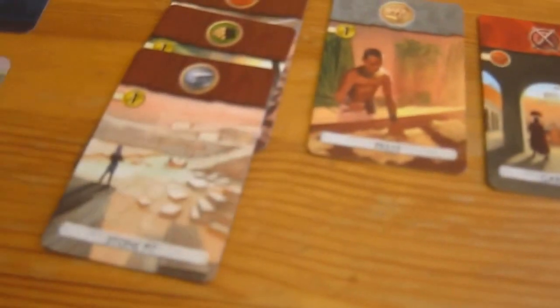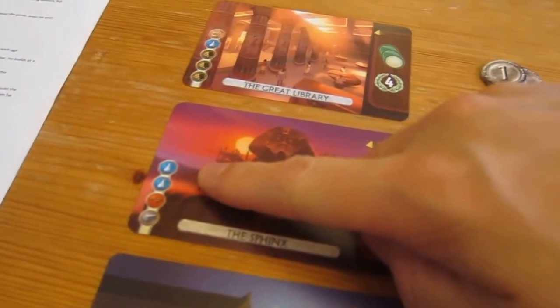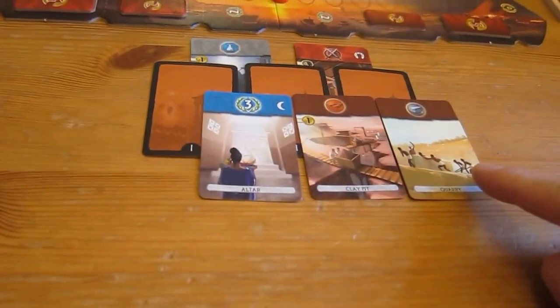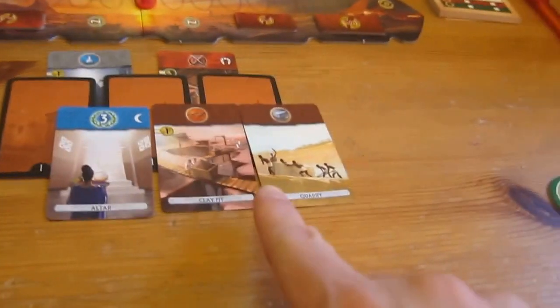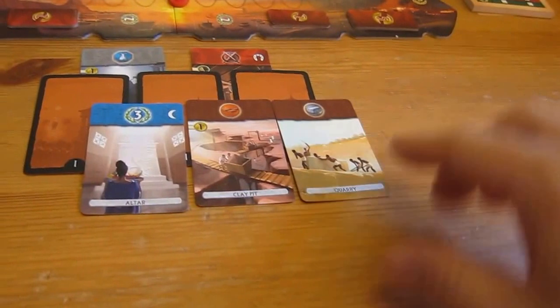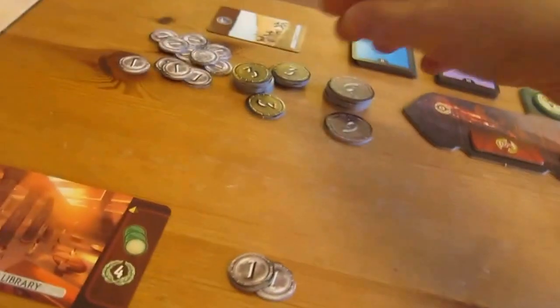Now I've got stone, wood, and bricks. Here I need stone and bricks, but I still need to pay four for that and I haven't got enough money. I don't really need much more stone. I don't really want him to get the bricks or the stone though — he'll take that one next. I think I'm going to trash this for money — I'll trash that one, it goes to the discard and that gets me two coins.